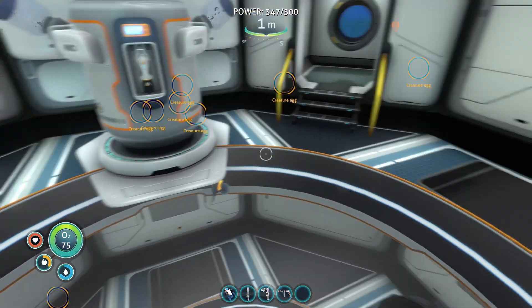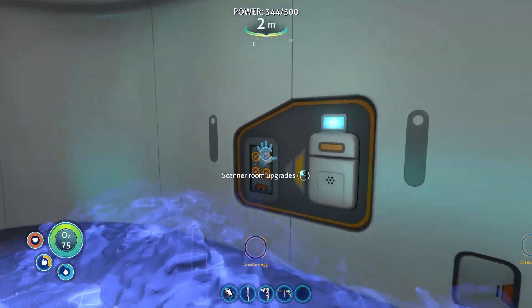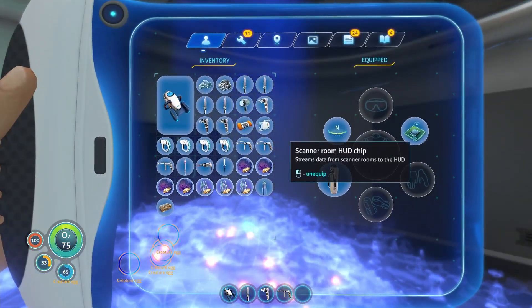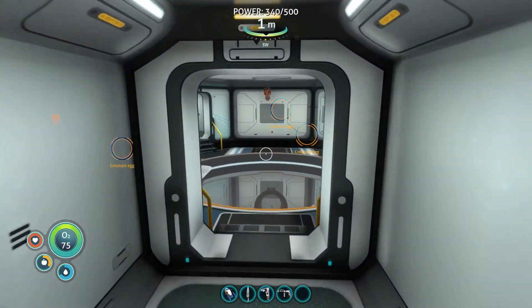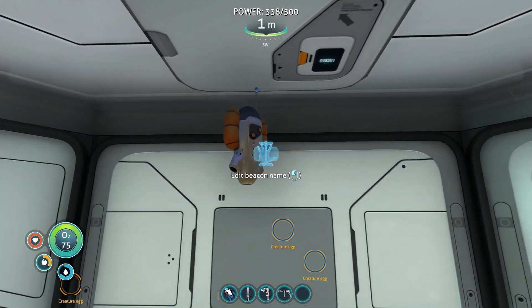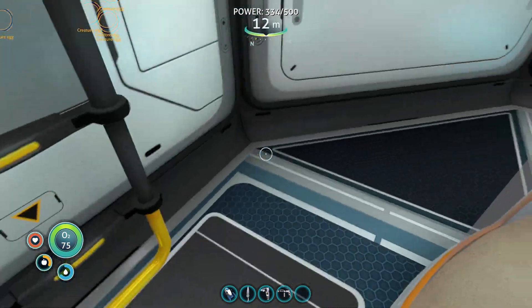If you want to do this easy and find all three, all you've got to do is set up a scanner room, put four upgrade modules in it, a HUD chip in your suit, set it to scan for creature eggs, and make sure the scanner room is located as close to your zero point as possible. In my case, that's it right there — I've glitched inside the building. Because the safe shallows is the center point, you have your maximum range of search.